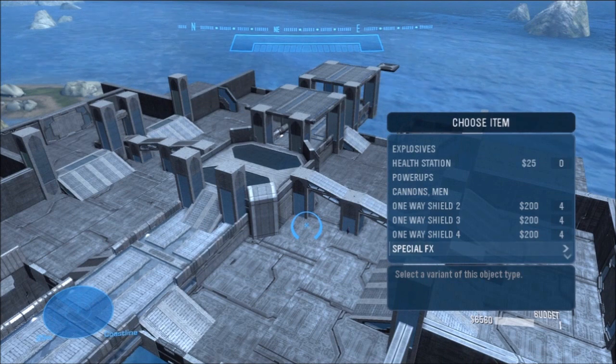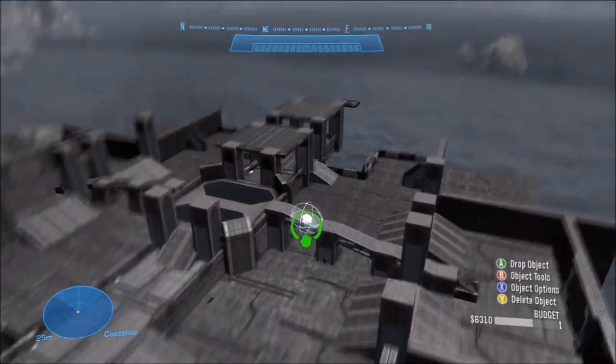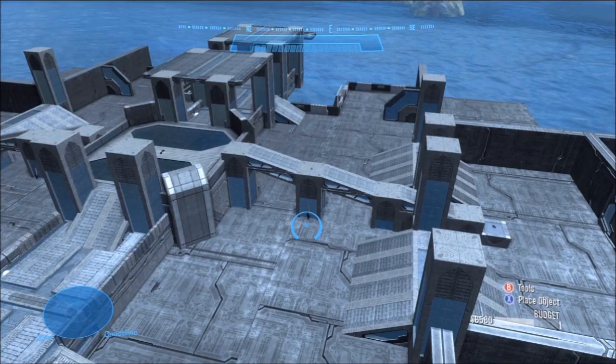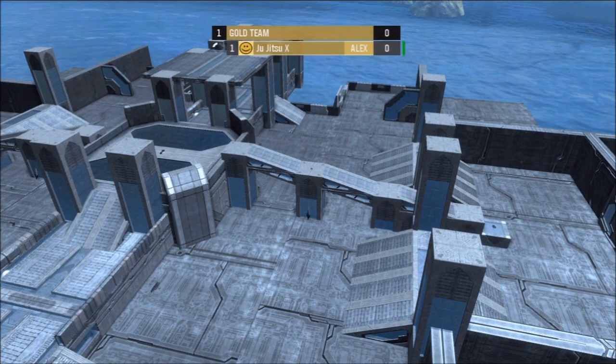Finally, I think you should avoid special effects for your map. In my opinion, they make your map look less impressive. I prefer to use the default natural colors of the world. This concludes my tutorial tips for weapon placement. By watching this video, you have gained experience in your skill to make a proper multiplayer map. Thanks for watching, and please don't forget to rate this video.